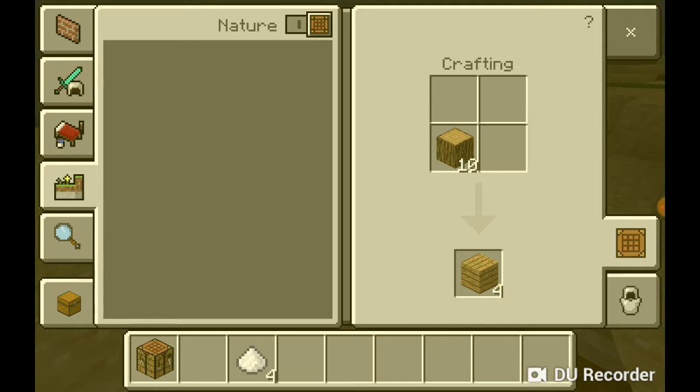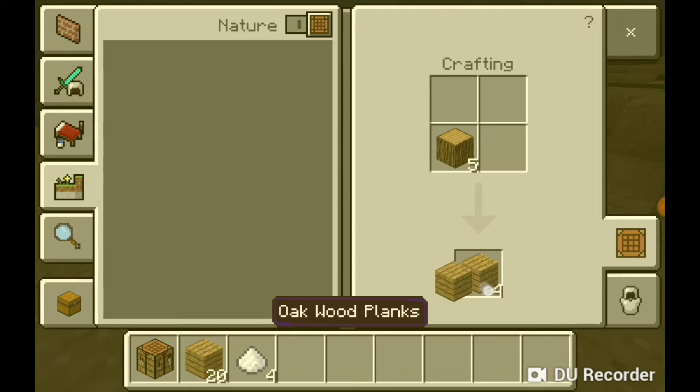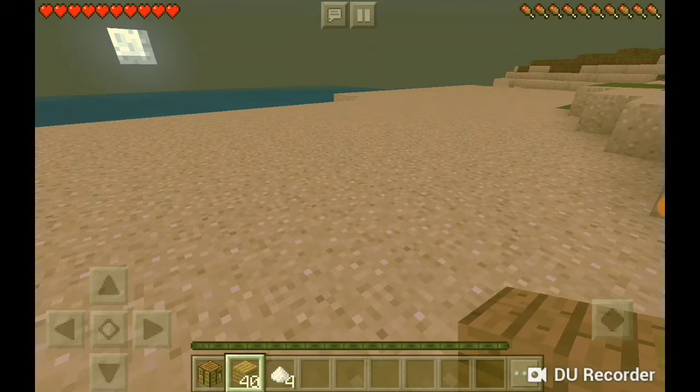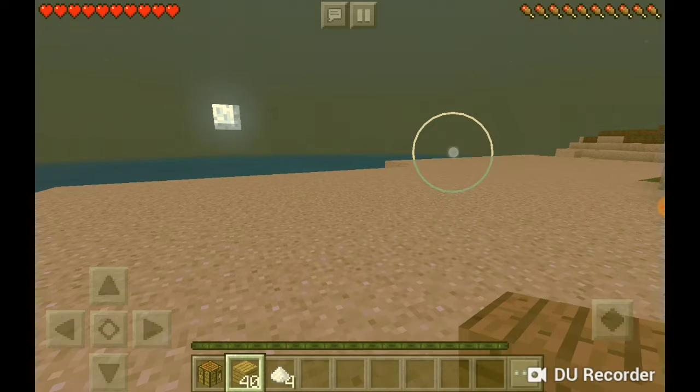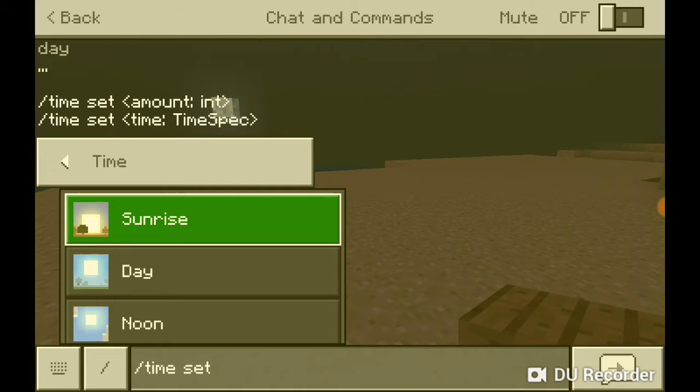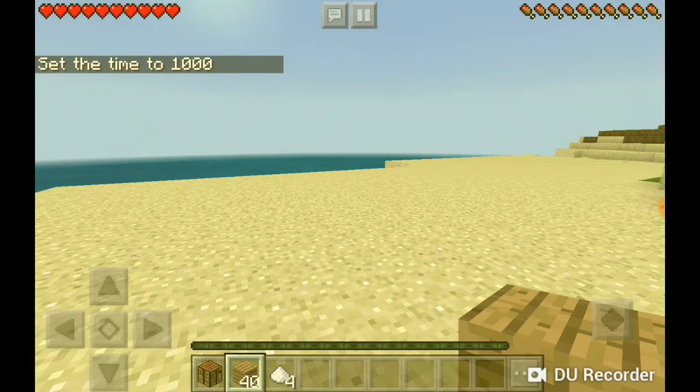We get about 40 planks out of crafting 4 wood — if you craft 4 it gives you 40, of course. Oh my goodness, it is already night! But we can still continue. Let's just do time-lapse today to continue these things.